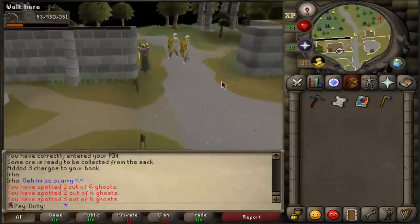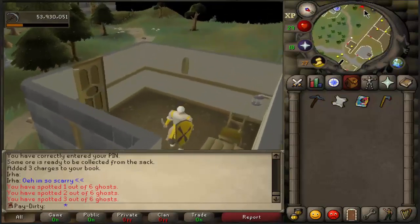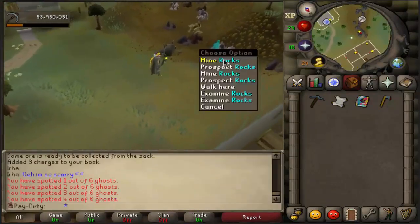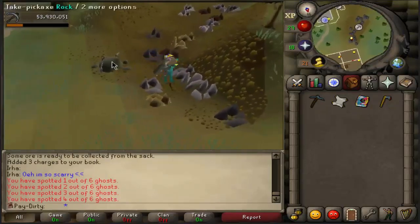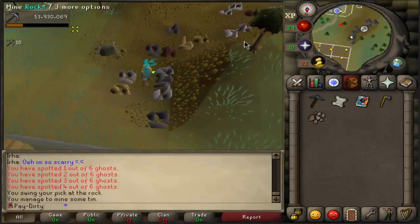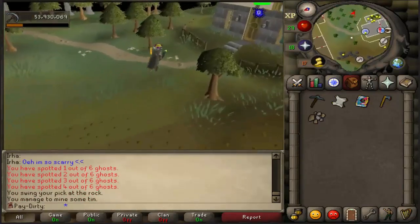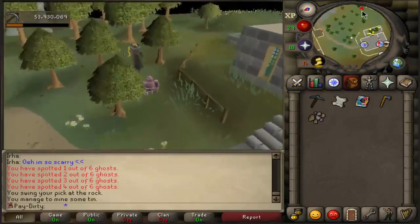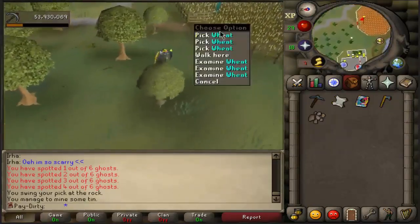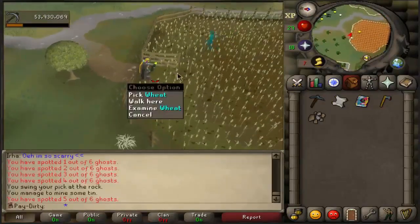All you have to do is just observe these strangers. Also mine tin ore. I don't know why they put that there, but you need to make a potion later. It's called a murky potion and your ingredients are tin ore, you have to pick some wheat or grain, whatever you want to call it.